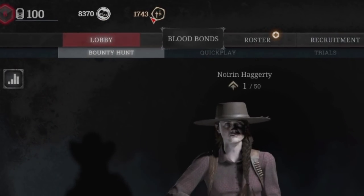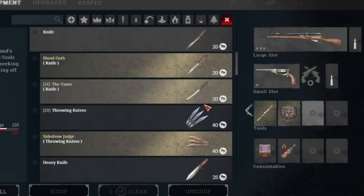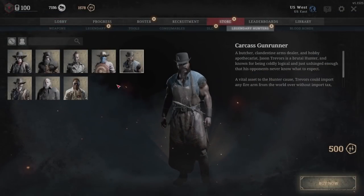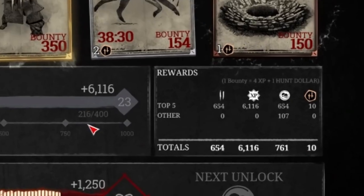Here you have your Hunt Dollars and Blood Bonds — these are the in-game currencies. Hunt Dollars are what you use to buy your loadouts, your weapons, characters, all that stuff. Blood Bonds are what you use to buy legendary skins, character skins, and weapon skins. Blood Bonds involve real money, Hunt Dollars are in-game, and you can get both by just playing the game.